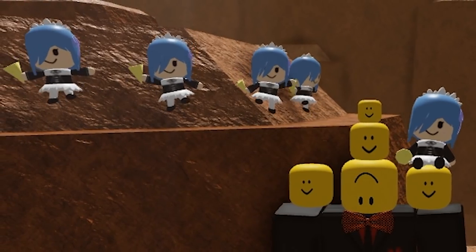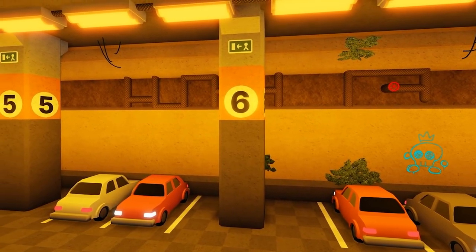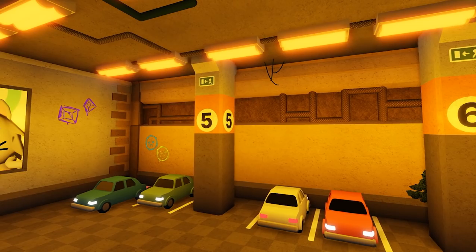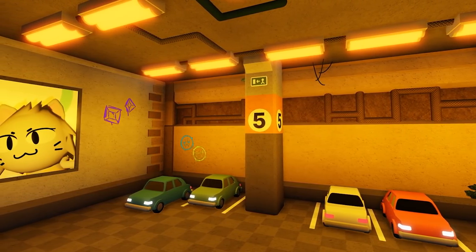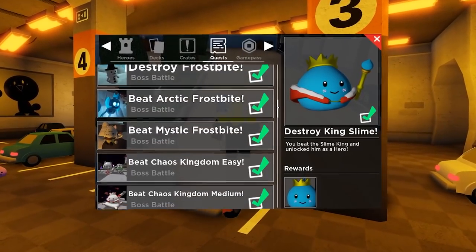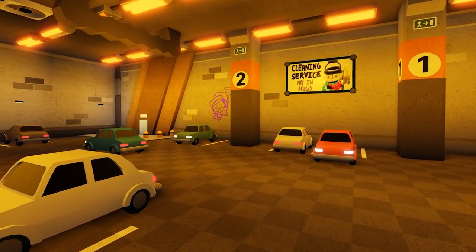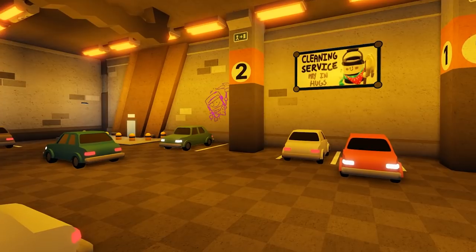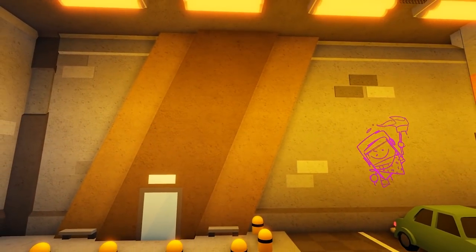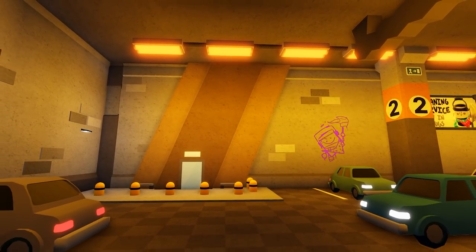In this video I want to focus on the new map rewards, as we always do, because when a new map comes out that means new rewards. The map that came out this time is called Grand Garage, and it looks absolutely amazing. This is actually a map made by the community, and if you are on the Pixel Bit Discord server you could actually see how they built the map.